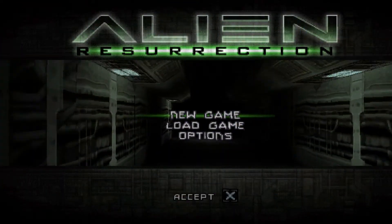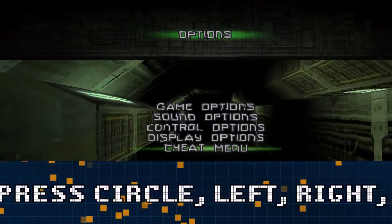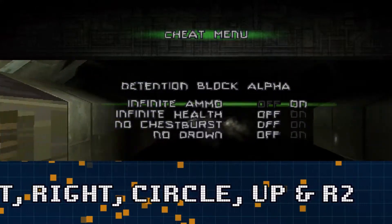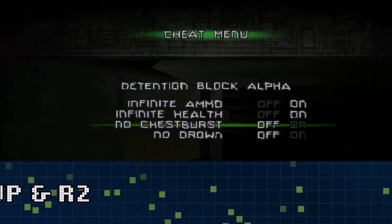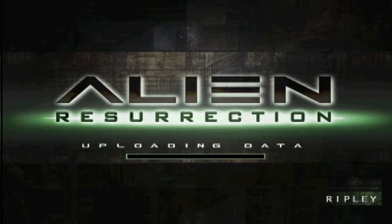At the title screen, press the following buttons: Circle, Left, Right, Circle, Up, R2. Once you've done that, you'll hear a blip and there's the cheat menu. You can skip levels, you get infinite ammo, infinite health, no chest burst, no drown. It's wonderful — level skip! Glorious, isn't it?